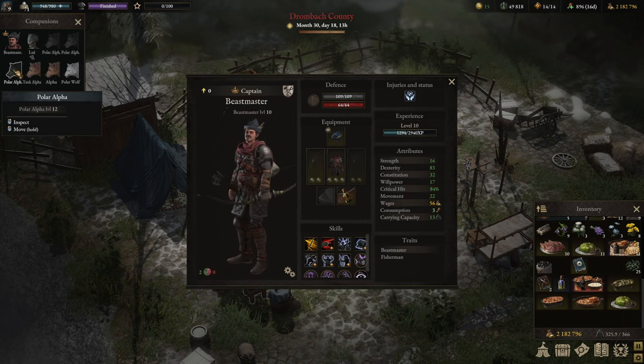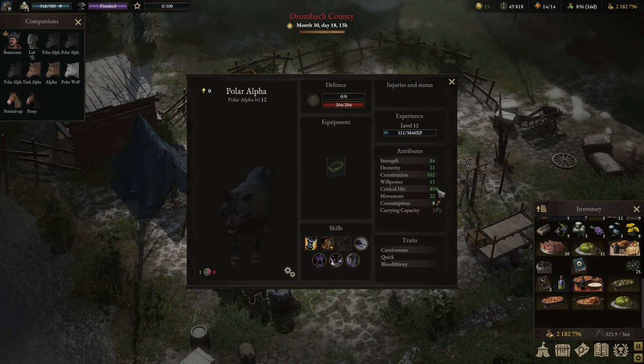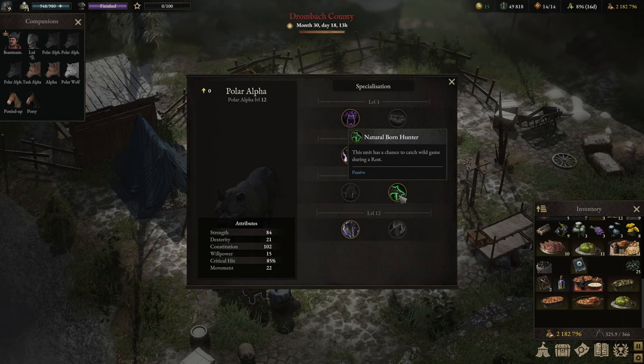Most wolves are level 12, with a beastmaster at level 10 to not outshine them. For skills, I went with Pack — that's the number one wolf trait. With at least three wolves in a group, critical hit chance increases by 50%. I haven't fully upgraded it yet, but I will to push crit over 100%. I also took Carnivore Diet: each time this unit kills an enemy, it heals 50% of its maximum health, which is where most of the healing comes from.